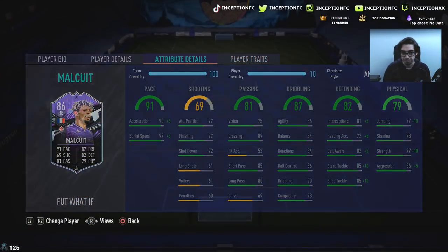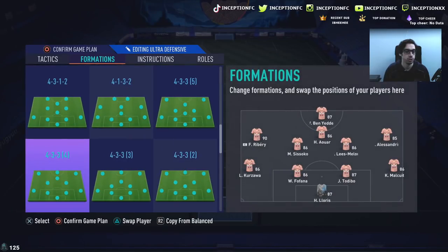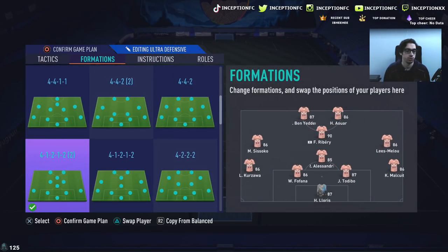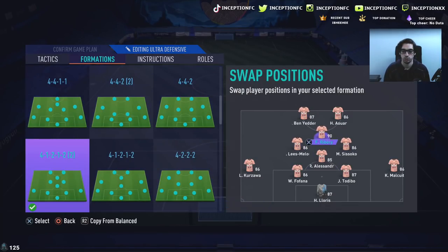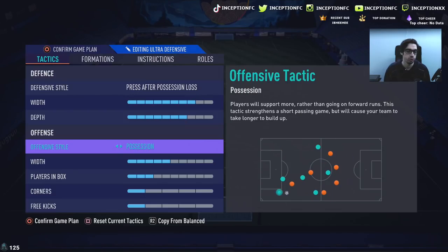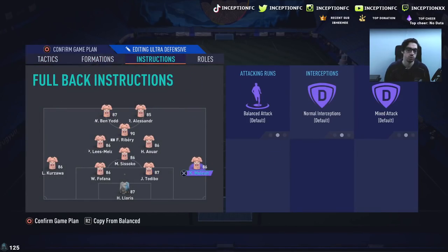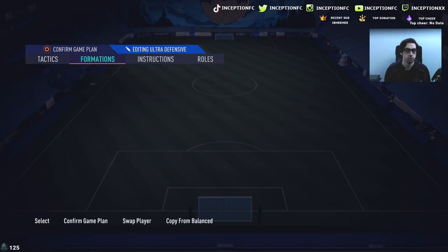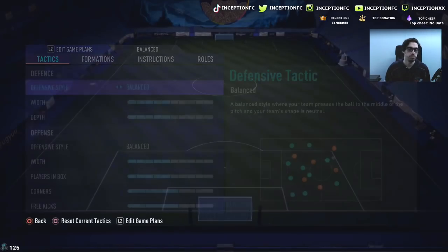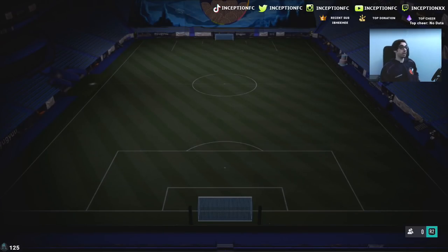We're going to see how this card performs in-game. I'm going to line up in a 4-1-2-2. We'll use Csoco in the CDM role and Ben Yetter, with Malqui off to the right side. Tactics will be press after possession loss, with a balanced mentality. Instructions only for the CDM and everything else on balanced. We'll put Rebrie up top for the attacking side.